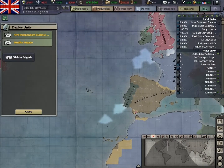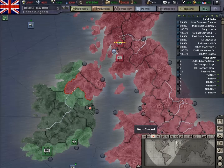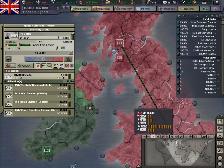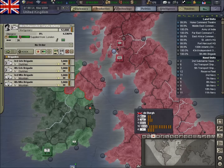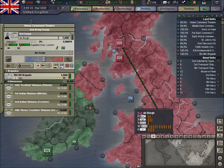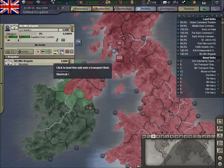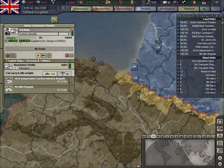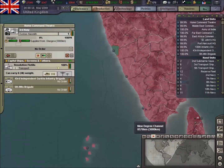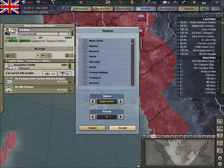And we've got a couple of brigades here which we'll quickly move out before we sign off. And that one — we'll move those out to the Far East to join up with the other guys out here. Let's get over there. So we'll send those there.